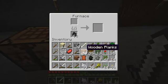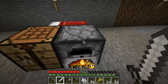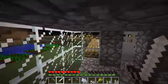This is all charcoal, which I made from extra wood because I had a lot of it. We'll put the raw beef in here and one of them should be ready before my hunger bar completely runs out.